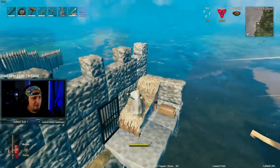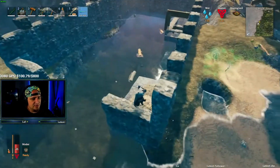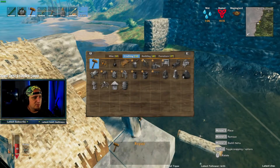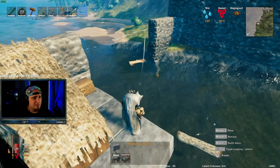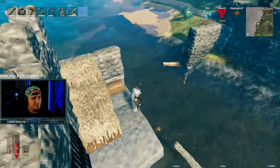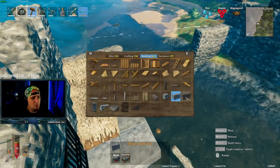Once you finish this, of course you need a hole. We don't have gates in this game yet — I hope they come out with it in the next update — but since we don't have gates, what you have to do is take stone and just place it in front. You want to make it high enough. It's kind of a hassle but it's worth it.